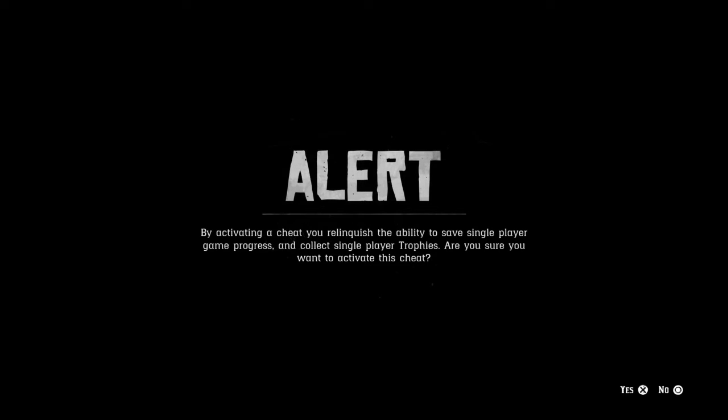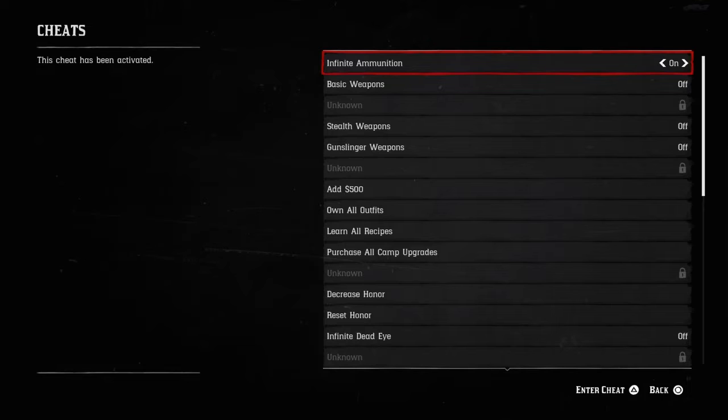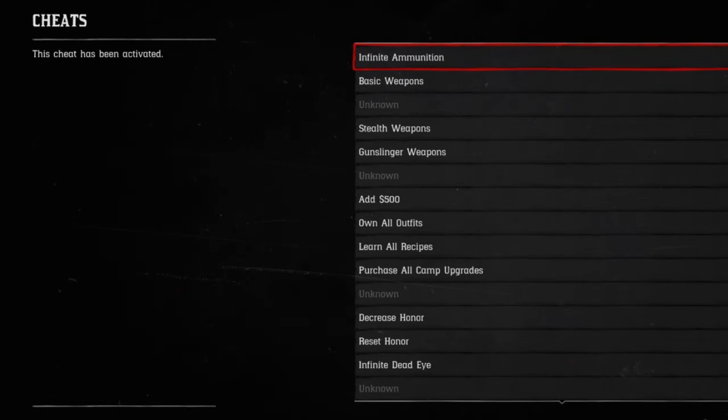By activating a cheat you relinquish the ability to save a single player or gain progress, or collect single player trophies. Make sure you won't deactivate this cheat. By clicking Yes you enable cheats and remove the trophies. Be aware that you cannot collect achievements or trophies on PlayStation, Xbox, or PC.